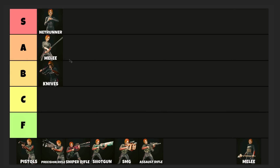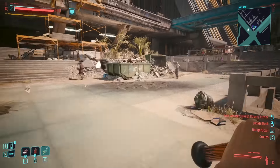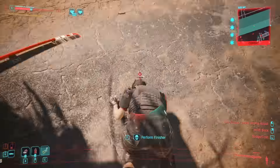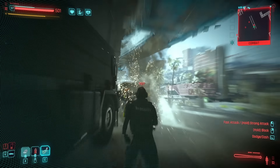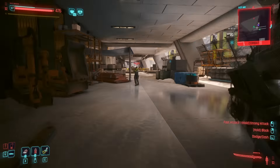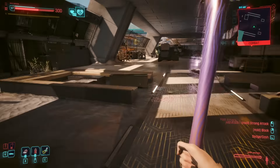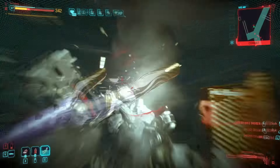Moving on to melee — melee is definitely A tier. We're counting both blades and blunt; they are equally as good and can destroy pretty much anything. They are relatively reliant on sand devistan, though you can use berserk. Berserk feels better with blunt, but both feel better using a sand devistan overall. Even though there is an iconic berserk that makes you invulnerable while active, you're basically invulnerable with the sand devistan too because enemies move so slow. The only reason melee is not S tier is the lack of range.